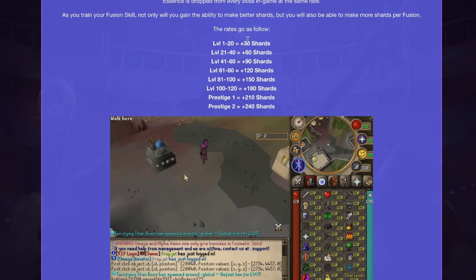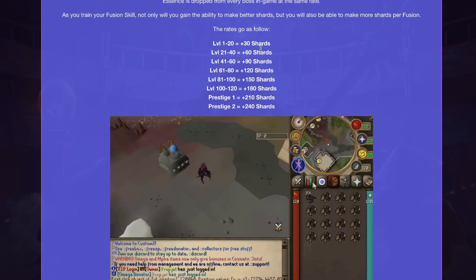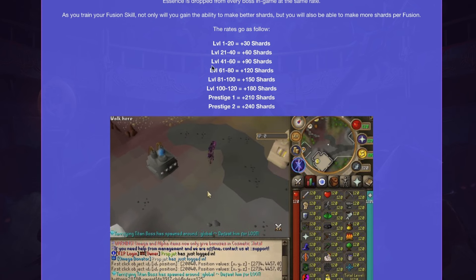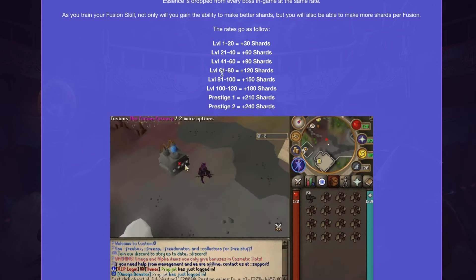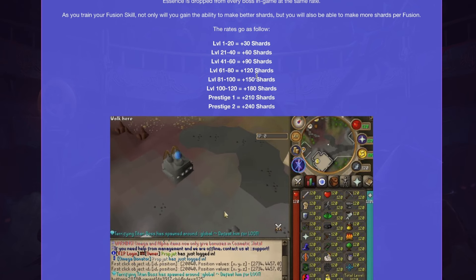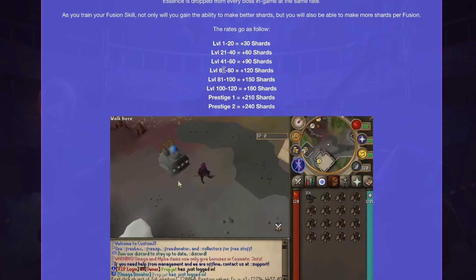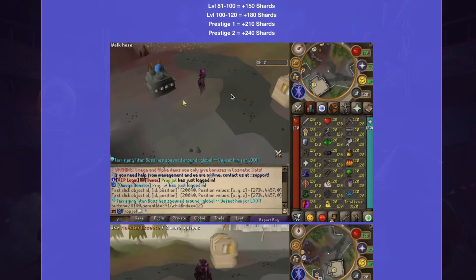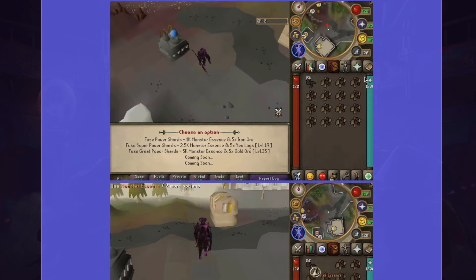The Fusion skill rates scale with level: from level 1 to 20 you get 30+ shots, from 21 to 40 you get 60+ shots, from 41 to 60 you get 90+ shots, and from 61 to 80 you get 120+ shots. This continues scaling upward and you can also prestige in this skill.